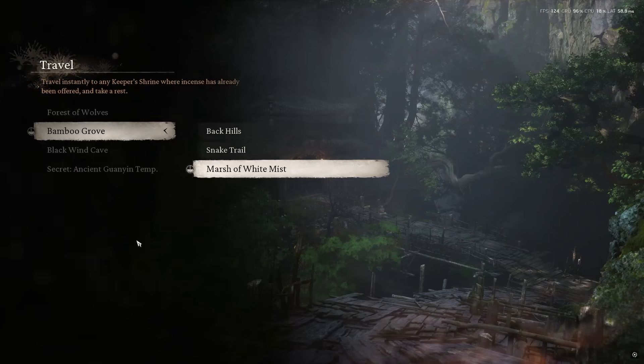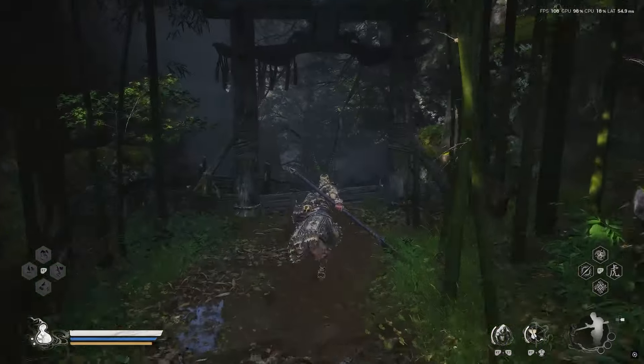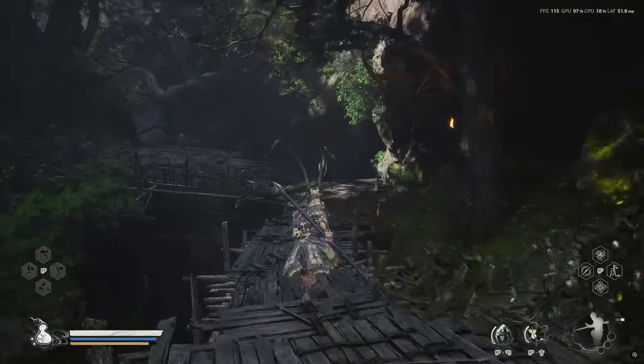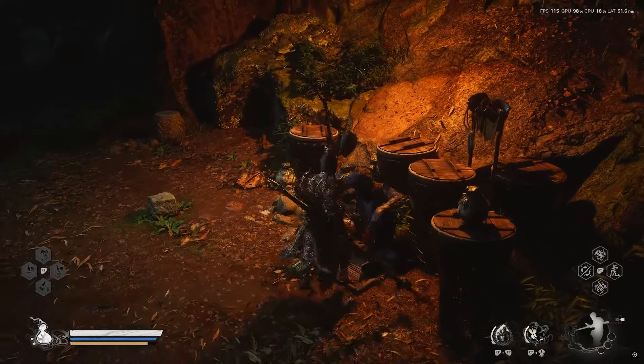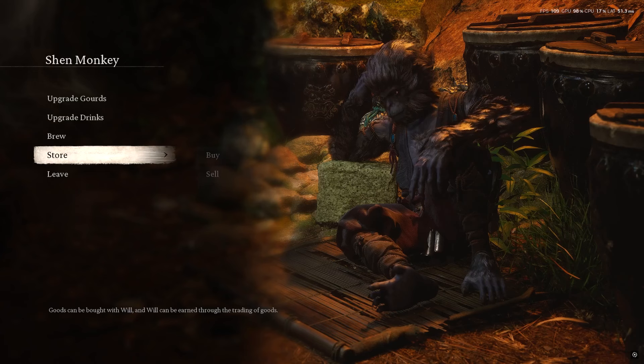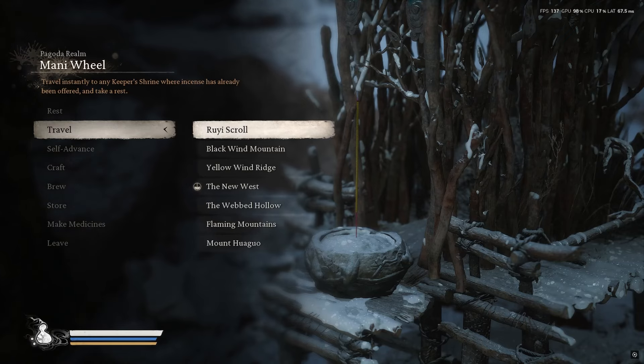The next awakened wineworm can be bought from the Shen Monkey in Chapter One in the Black Wind Mountains. You'll need to get to the Bamboo Grove and the Marsh of White Mist shrine. Once you're here, follow me to get to the monkey. Once you get to the monkey, talk to him, go to Store, then Buy, and you should see the option to buy an awakened wineworm.